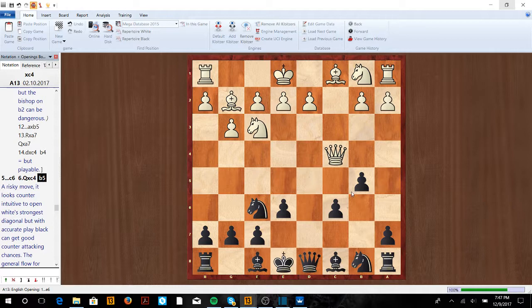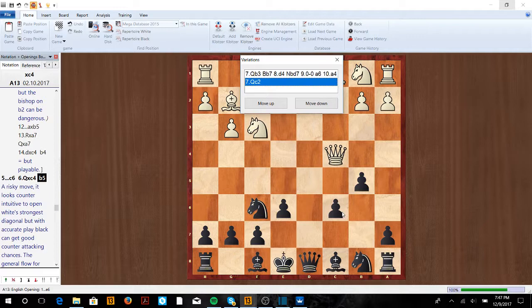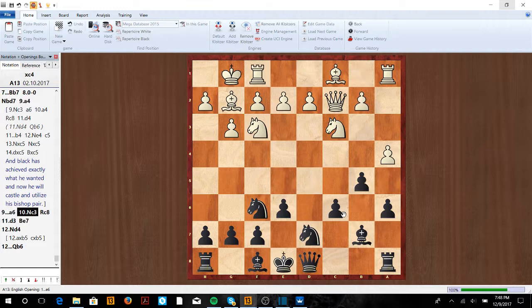Generally white's going to go back to Qc2 or Qb3. With Qc2, we just go Bb7, Nd7, if a4 then a6, Nc3, and now Rc8, and we're going to get ready to castle kingside. So Be7, castle, and then we're going to have a lot of play on the queenside because of our pawns.